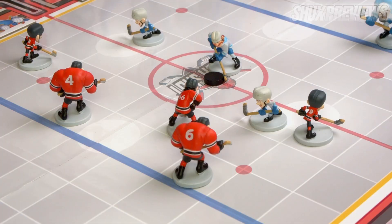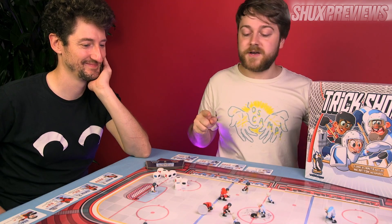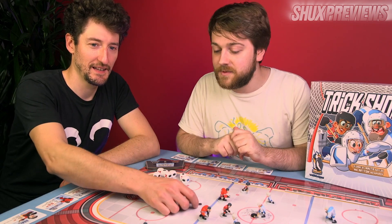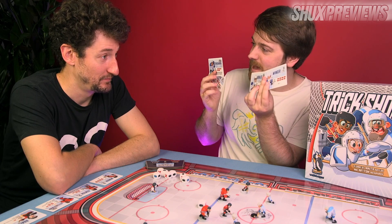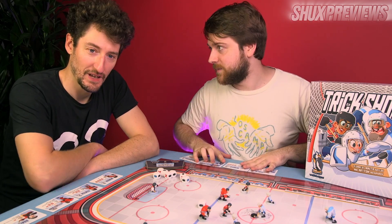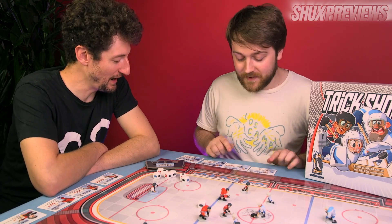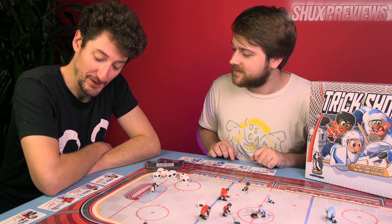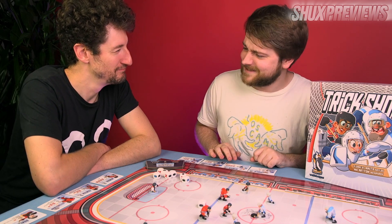On your turn you can take any action from this little suite of actions. Let's talk about moving first — you roll the die and move a person. How far? Up to their speed, which depends on who you've got on your team. I've got a winger, a center, a defenseman, and a goalie. We each have different stats — mine's mobile, tough, brisk, and resolute; I am tough, unstoppable, instinctive, and hardest shot.